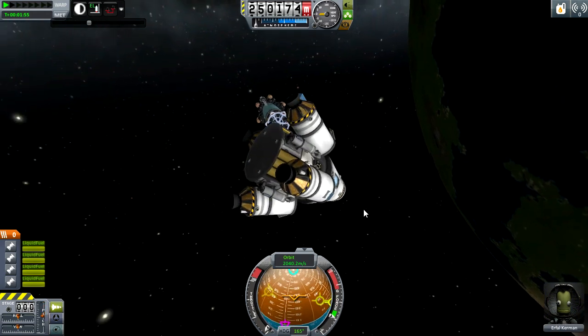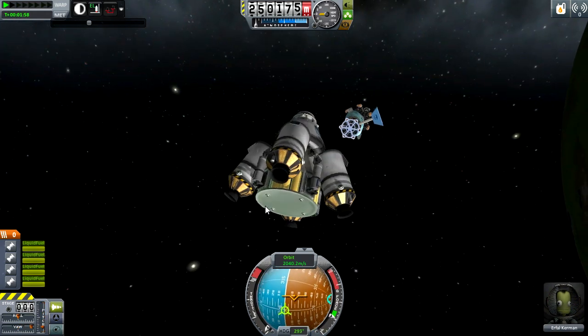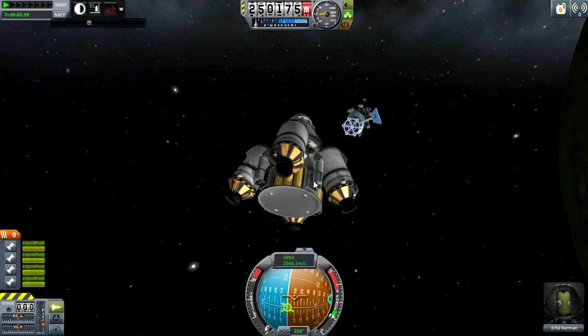And now we can just float this away. This is essentially what all of them do — the launch pad is just a different look but does the exact same thing, same with the runway.